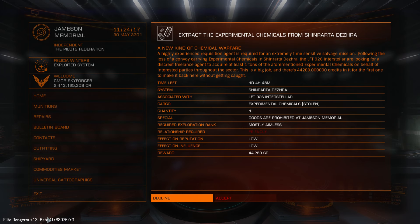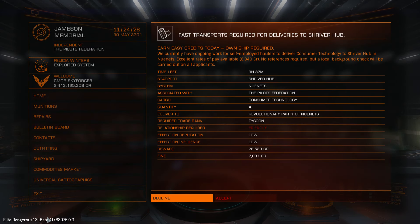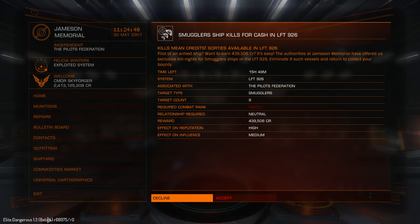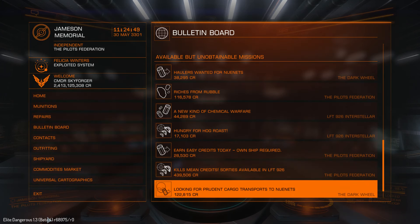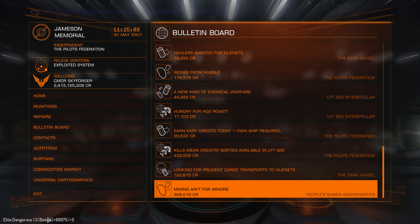A new kind of chemical warfare mission: one experimental chemical stolen, exploration rank required. You need to kill one authority ship for 17k — easy credits. For consumer technology, 28k. You need to kill nine smugglers and get 439k, required combat rank Deadly. 14 personal weapons for 122,000, but goods are illegal. I can see killed 12 people.